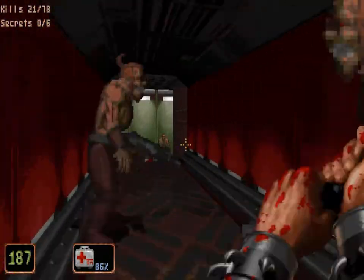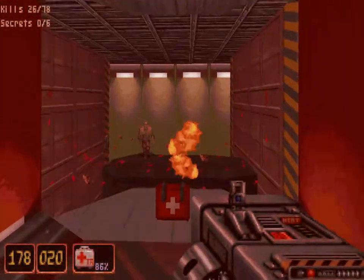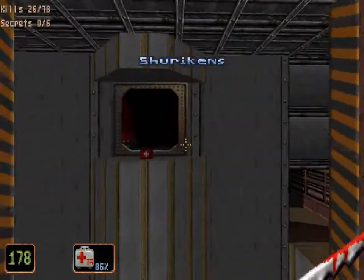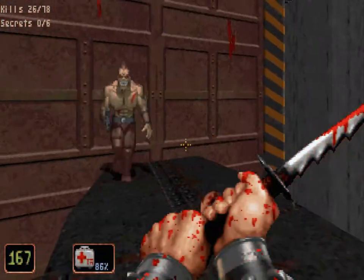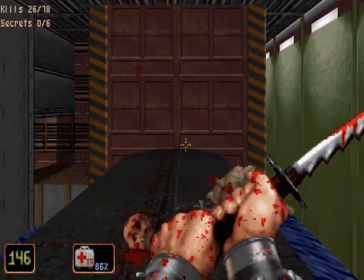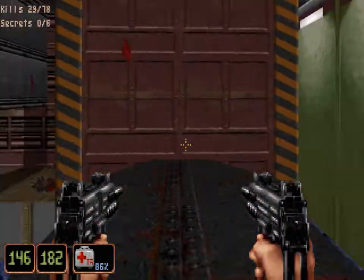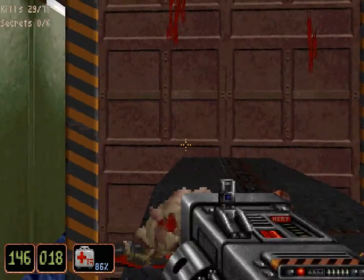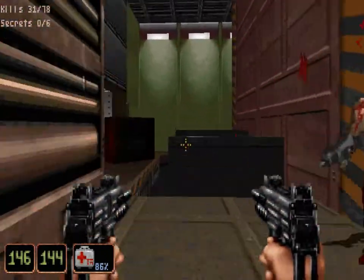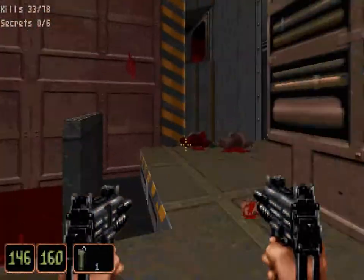We're heading over to the submarine docking bay. He's turned invulnerable - hang on. I know how to take care of him. You've just got to let him keep shooting you and then he'll give up and shoot himself in the head. This sector seems to be a bit glitched for some reason. One of the evil ninjas will turn immortal and the only way to kill him is to pretty much just let him shoot at you until he gets bored and shoots himself.